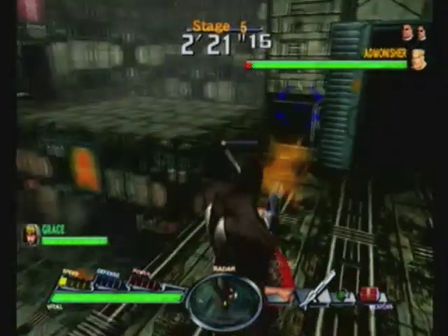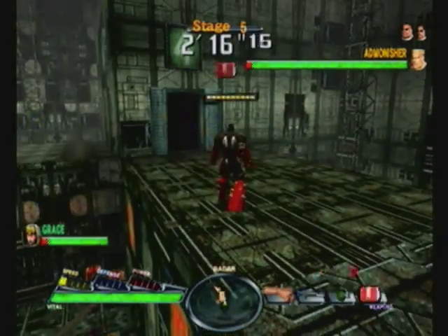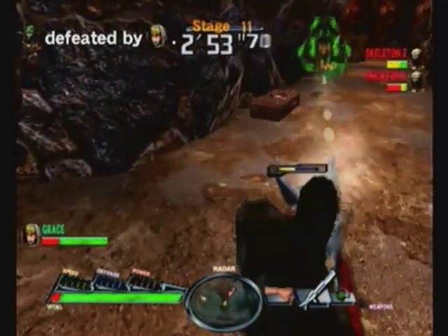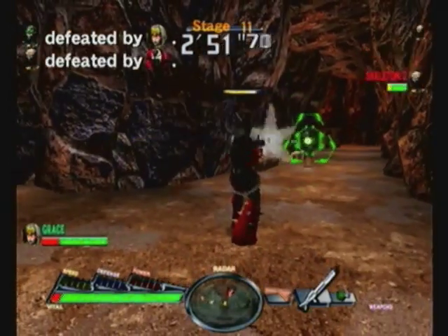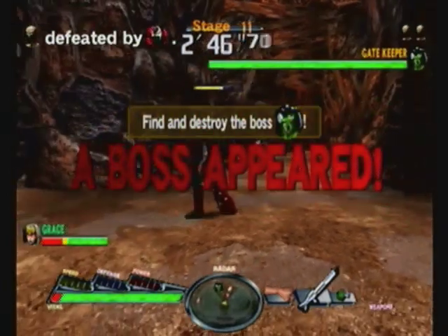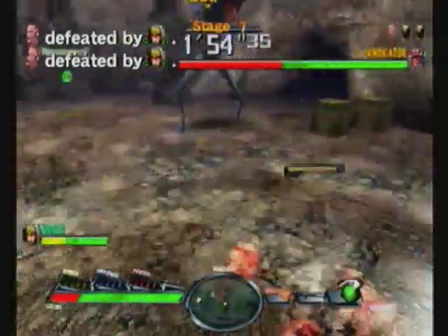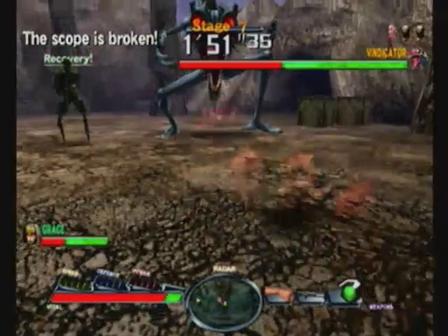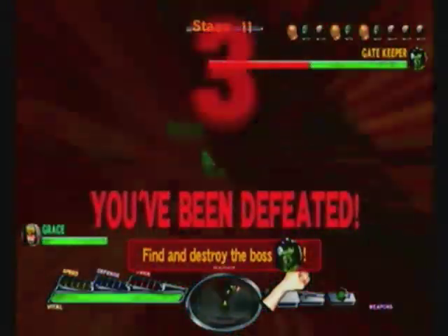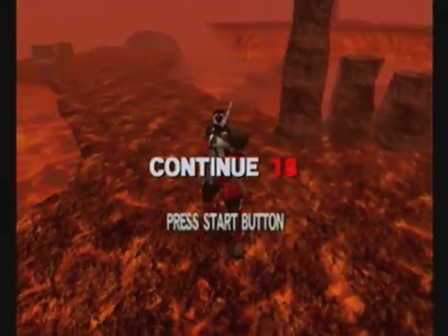Once you select your character and your ally character should you choose to select one, you'll enter the stage and immediately be attacked by some henchmen enemies that do smaller amounts of damage and act more as an annoyance or a distraction. Once you take a few of those out, usually in most cases the boss will appear. The bosses do all kinds of damage and can usually take out you or your ally within just a couple of hits. The idea is to take out the boss before the timer at the top of the screen winds all the way down. If you don't do it in time, you will lose the fight and have to continue. One dynamic that makes this interesting is that every time you die, you lose seconds off the clock.